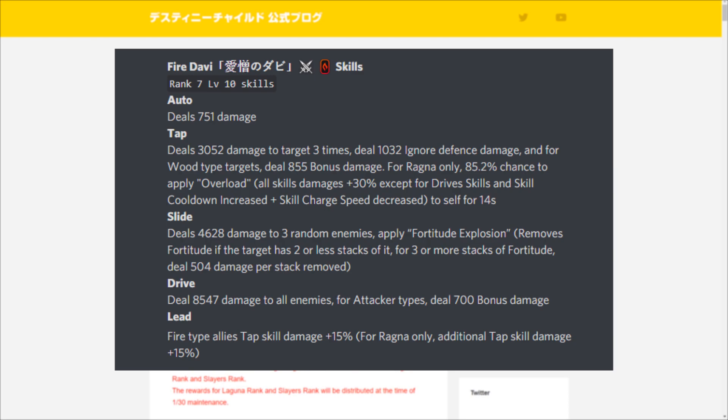At rank 7 level 10, Davi's auto attack deals 751 damage. Her tap skill deals 3052 damage to the target three times, with 1032 ignore-defense damage. For wood type targets there's 855 bonus damage. For Ragnarok break only, there's an 85.2% chance to apply overload — all skill damages plus 30% except drive skills — with skill cooldown increased and skill charge speed decreased, lasting 14 seconds.